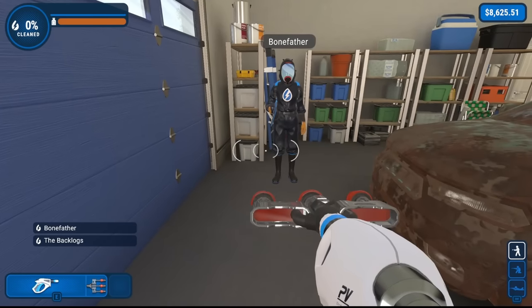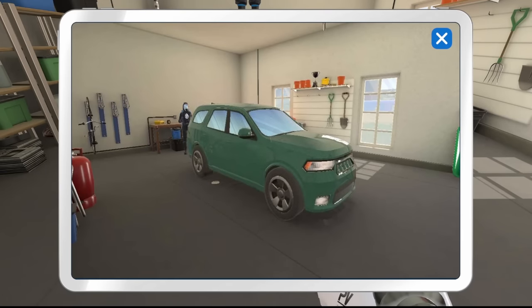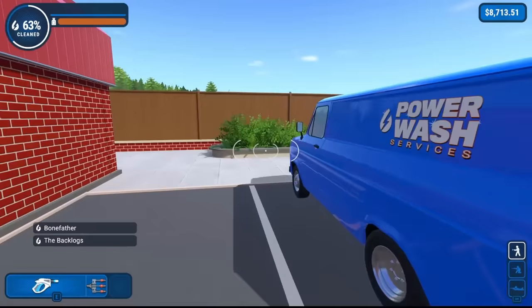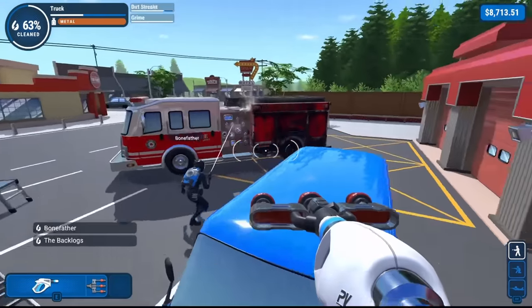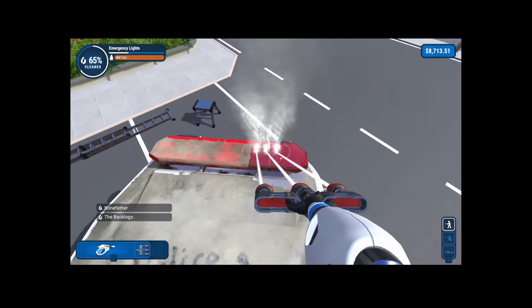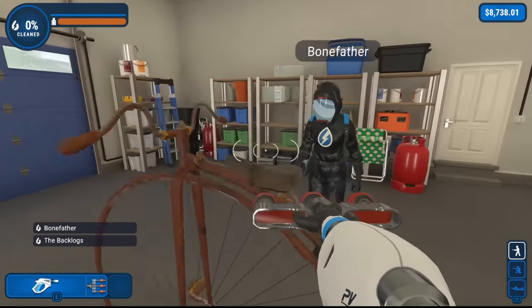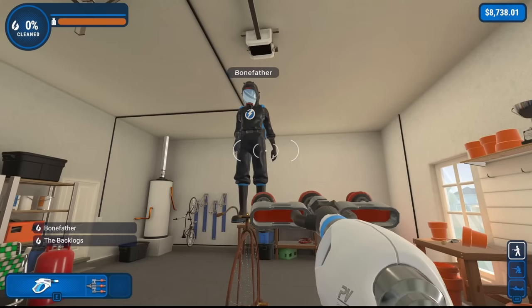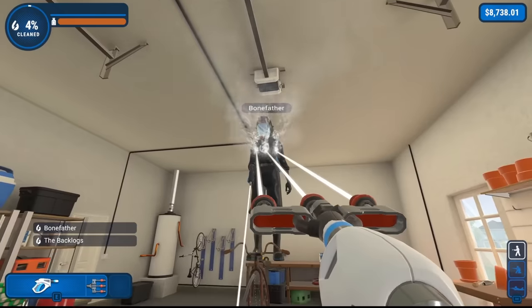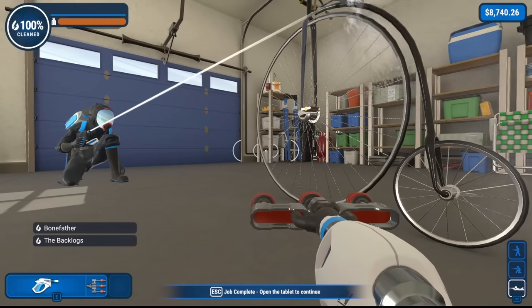Looks like we're cleaning an SUV now. After a quick costume change by Bonefather, we finish the SUV in about a minute and a half. You love to see it. After that was Grandpa Miller's car — nothing to see there. And after that was the fire truck. The roof is out of reach, but with a little fancy jumping from the van, you can make it up with little to no issue. Fire truck done, and now we've got the penny farthing. Fun fact — there's an achievement for standing on top of the bicycle for 10 seconds.